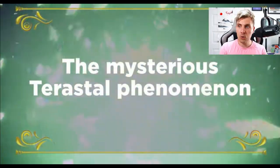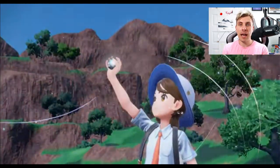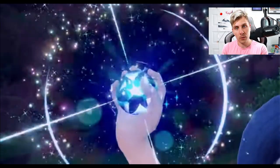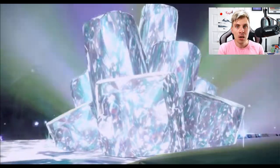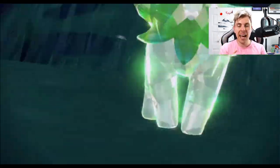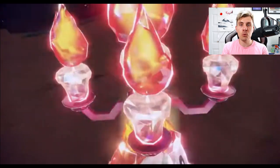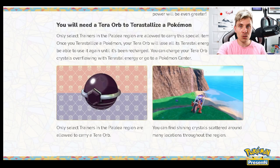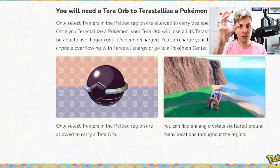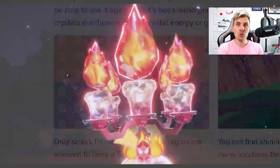We know it's called the terrestrial phenomenon in the Paldea region. Every Pokemon is going to have a tera type attached to it — so every Pokemon when caught or obtained in game will also have a tera typing. How we identify that in game in boxes we don't know yet, but we do know in battle, once you have access to the terror orb — an item you need to use this new gimmick — you'll be able to terrestrialize your Pokemon to a new typing.